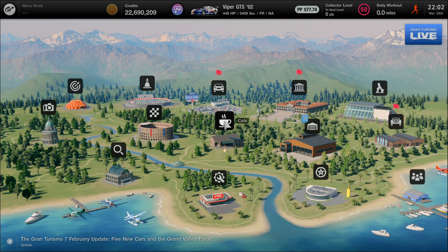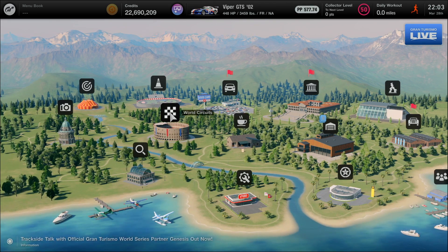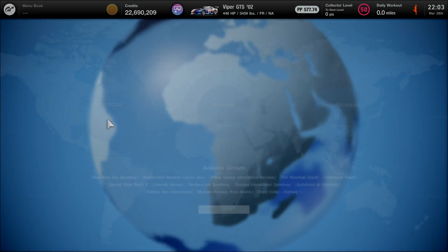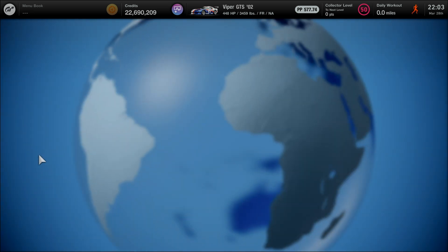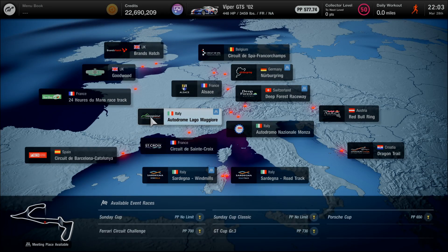Hello everyone, Hyperion Blue GT here. Welcome back to Gran Turismo 7 Part 62. As the road to the big one continues after a quick detour from France, circuit experience at Circuit de la Sarthe and 24 Heures du Mans racetrack is now checked and cleared, having completed two Group 1 categories as part of yesterday's circuit experience.